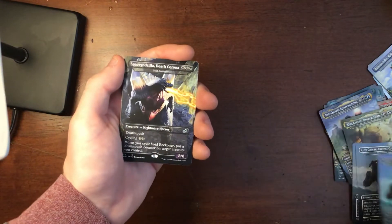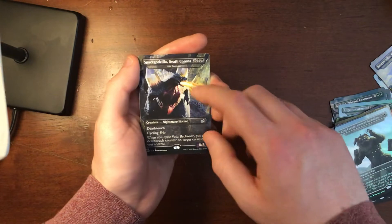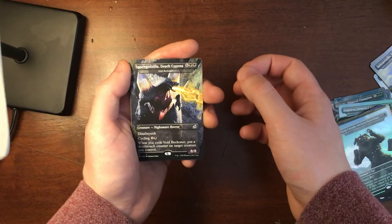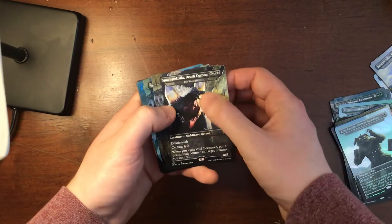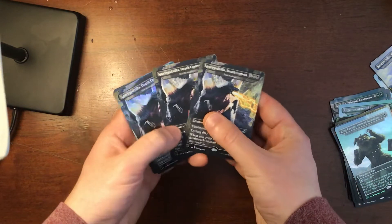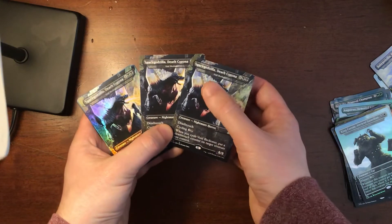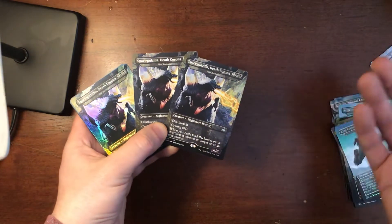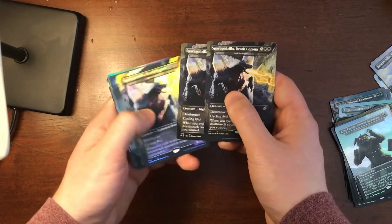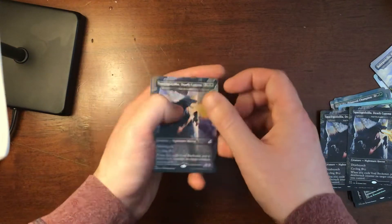Now, Space Godzilla, Death Corona. Wizards of the Coast released an apology about the name of Space Godzilla, because they had all of these printed already before the coronavirus had hit. I believe in future printings they will not have the word Corona in there and will change that. I'm glad I got some of these before they changed it, because in their defense it was printed early, and Space Godzilla's beam is actually called the Corona Beam. I got three of them, one of which is a foil, which looks great — even better in person.